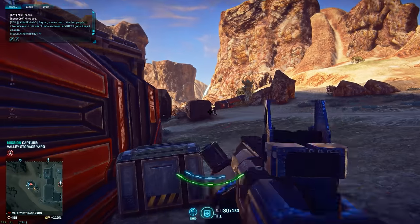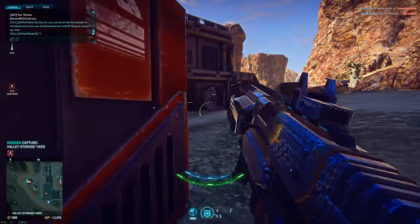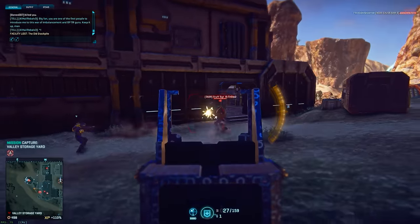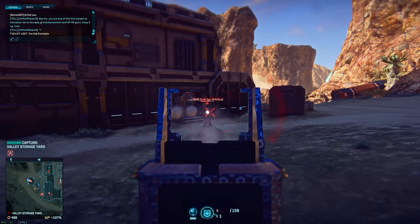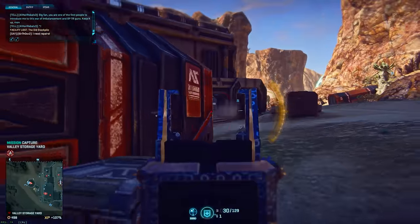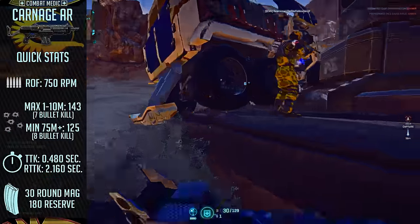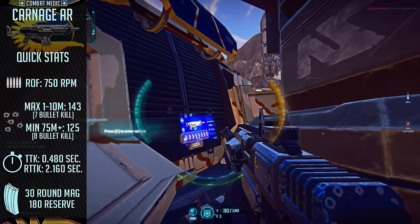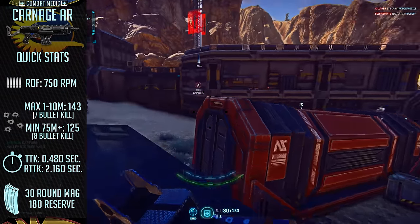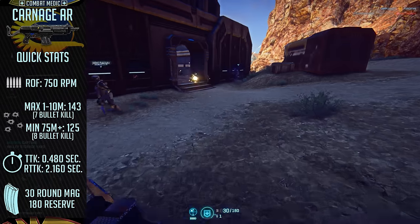Lastly, we're onto the New Conglomerate. The starter rifle, the Gauss rifle, is a very potent weapon of death at any range, but there's one weapon I feel fills the all-arounder role much better with a slight preference to shorter ranges. What I'm talking about is the Carnage Assault Rifle. It may not be as fast firing as the GR-22, but the Carnage blends together fire rate, damage, and controllability, which makes it a weapon platform that just can't be passed up.